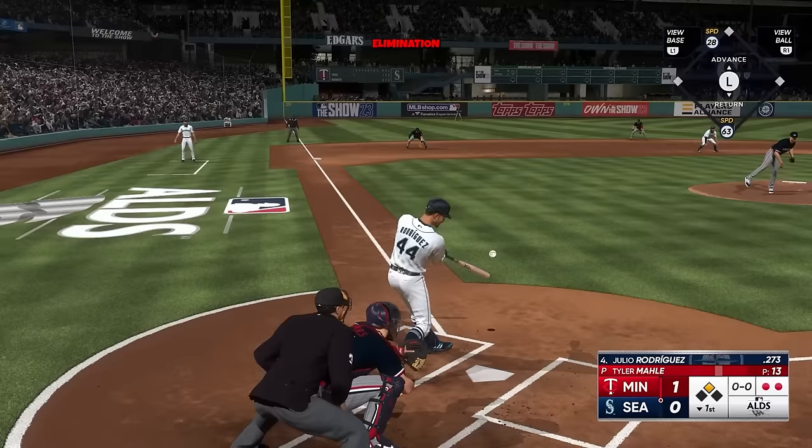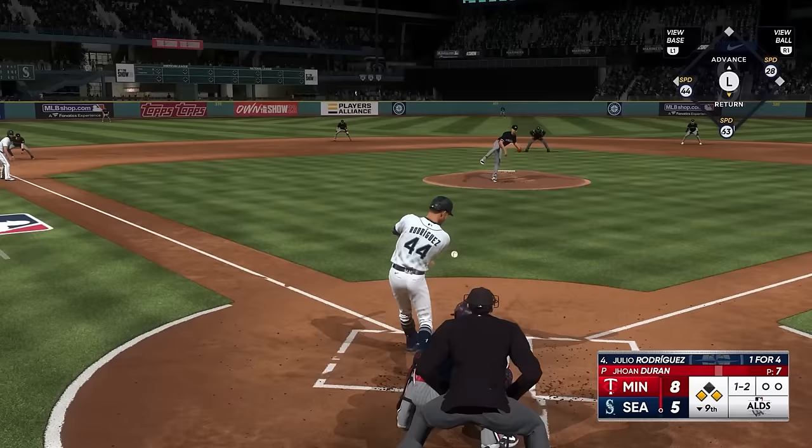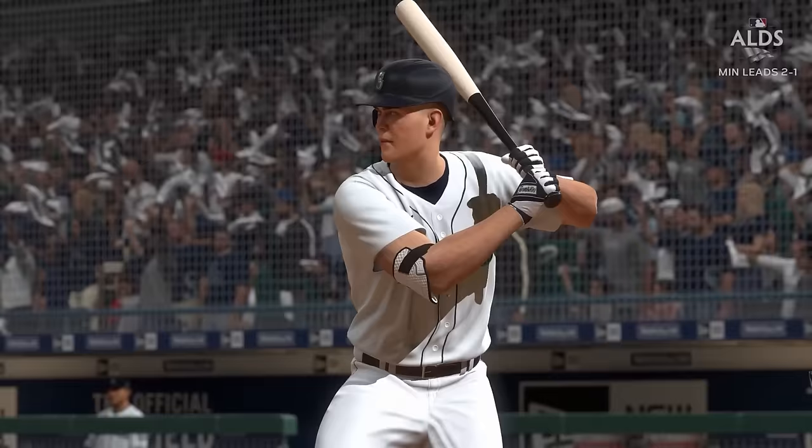Facing elimination, Julio wouldn't go down without a fight, launching a no-doubter on his first at-bat to give the Mariners the lead. This was a thrilling, high-scoring game — the Twins led 8-5, and down to their last three outs, Julio launched an RBI single. We needed our team to come through, but Carpenter struck out and a Contreras fly-out ended our season.